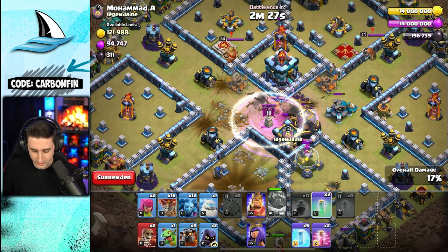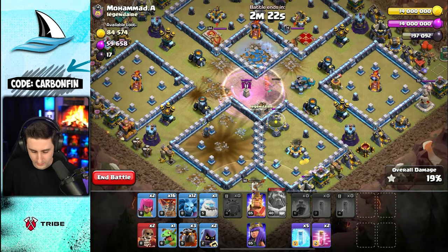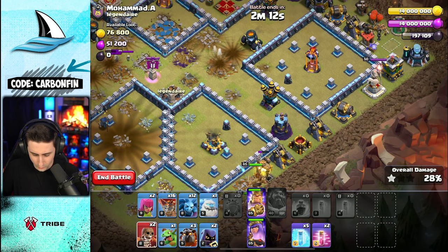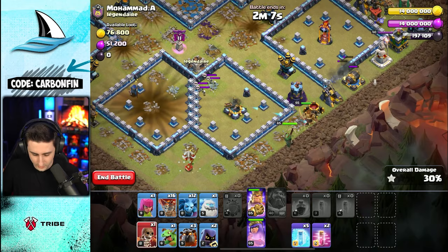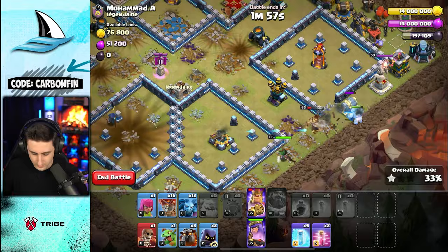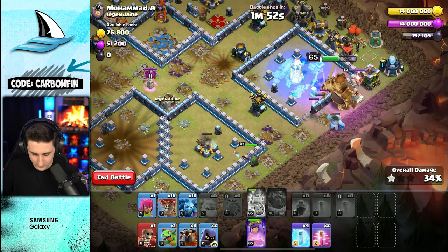Tunnel explodes — they're fine. Continue to take out the Scattershot and got the value. Let's drop the King and Queen here — I think the Queen can reach. I do have some wall breakers; drop an archer and wall break like this to distract the Grand Warden altar. We got a lot of pieces to protect — ice golem like this. Yes, Queen can reach that.